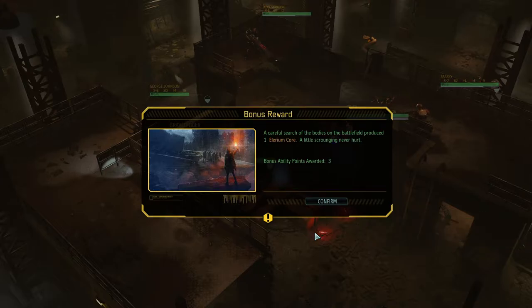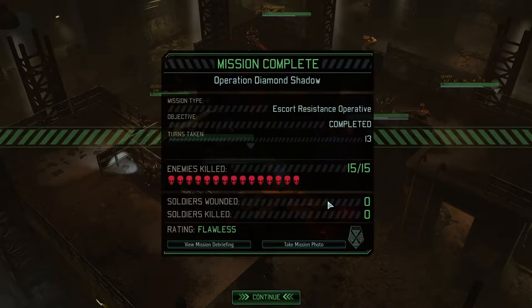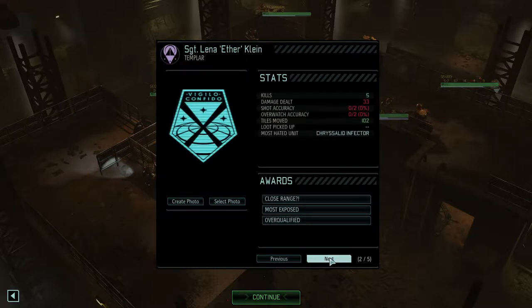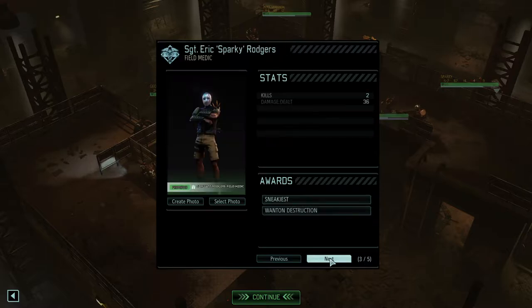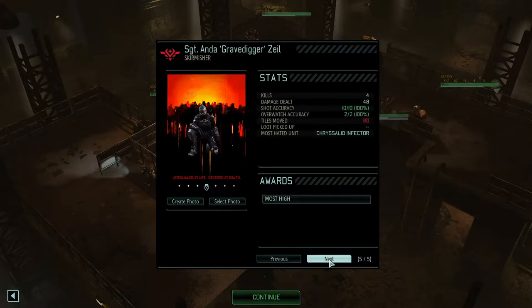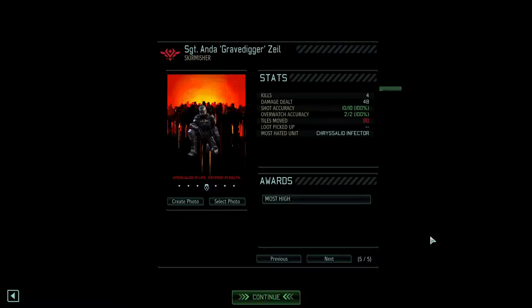Very nice, and it was flawless! An Illyrium core and three ability points - nice, I love it! Our Sapper got MVP - three kills, 70 damage. Templar - five kills, 33. Field Medic 236, Marine 130/46, Skirmisher 448. Not bad.